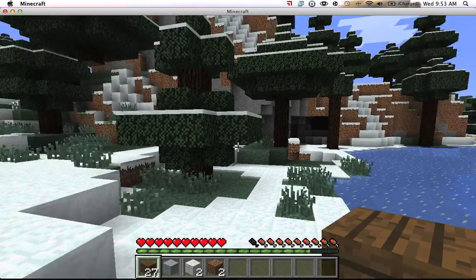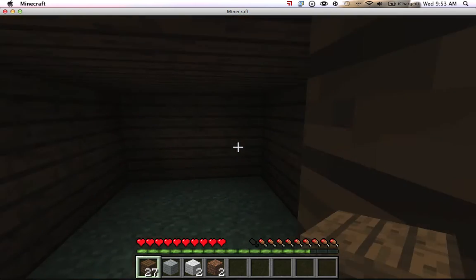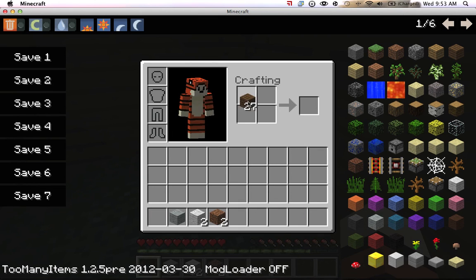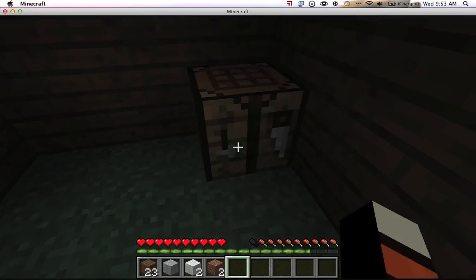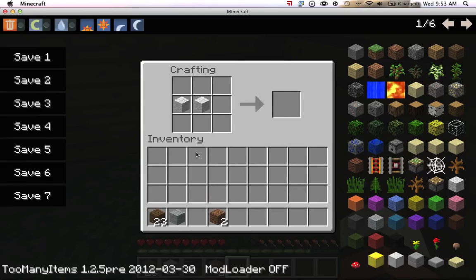Good thing it's only about noon-ish. We have some cobble over on the right, so I can make some stone tools right away, which might be kind of nice. Let's come back over here — see our little house? We have this lake, and we have a lot of cobble deposits. It looks like we have a little cave in there, so this might be a pretty good place to make our little abode.